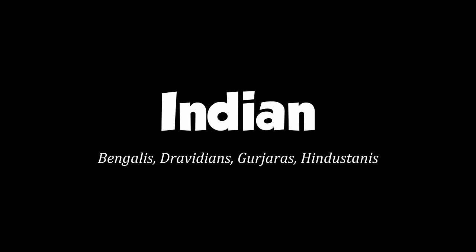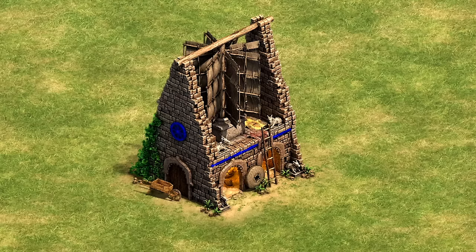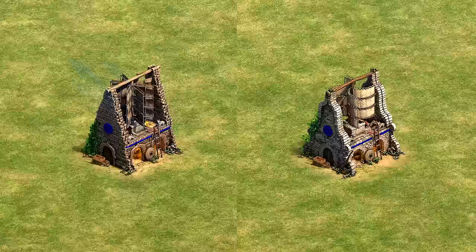Moving on to the Indian mill — the same quirk applies here. The panels used as sails suggest it should spin counterclockwise when viewed from above, yet it spins in the wrong direction in Feudal Age. What's funny is it suddenly starts spinning the correct way the sails imply in Castle Age. This is actually the earliest style of windmill historically — a horizontal windmill — and for having a nice historical nod and paying respects to the classics, we have to give it some points.